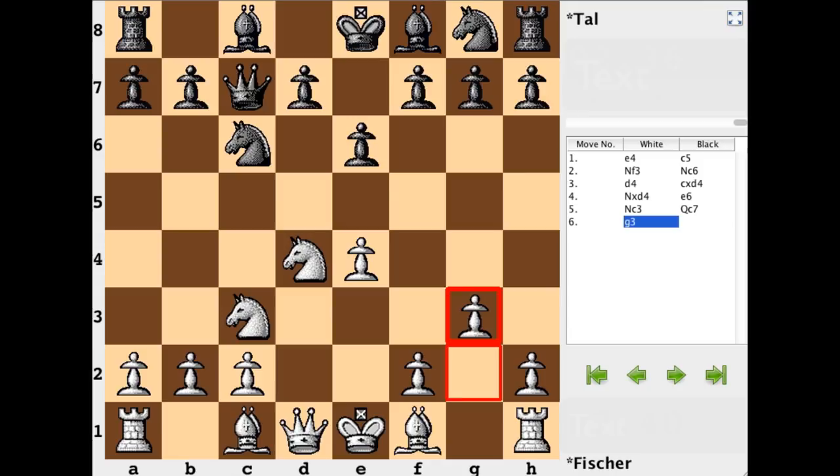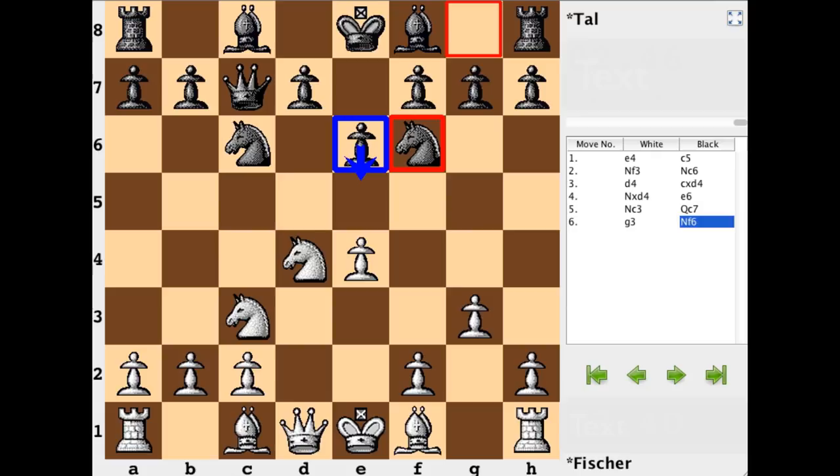From here, g3 prepares to fianchetto the bishop and also supports the queen bishop's development. Now knight to f6 — this is already an important point. This natural-looking developing move, very common, is one where if you're playing it as black, you need to be prepared to enter a different type of pawn structure: the Sveshnikov type, where black will be forced to move the e6 pawn to e5. Even if it takes two steps, it's the same pawn structure, and that can be imposed on black.